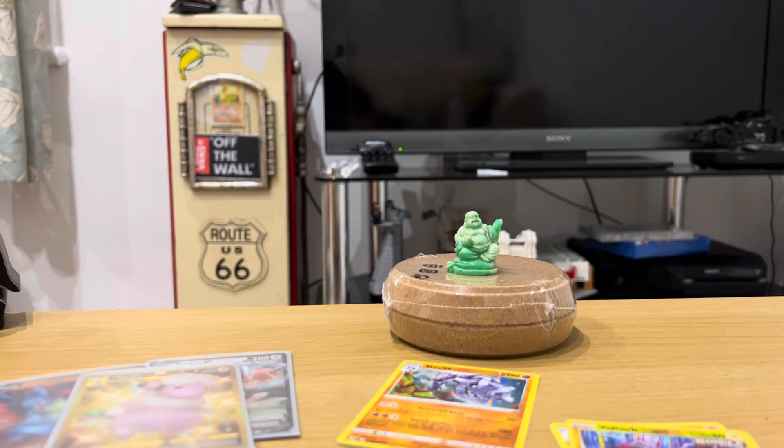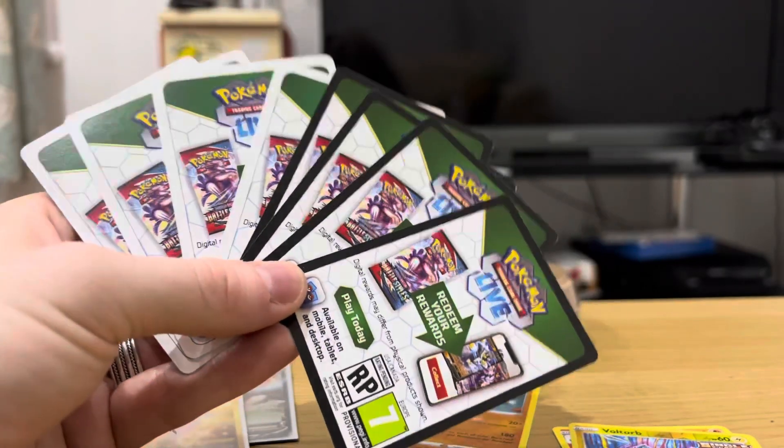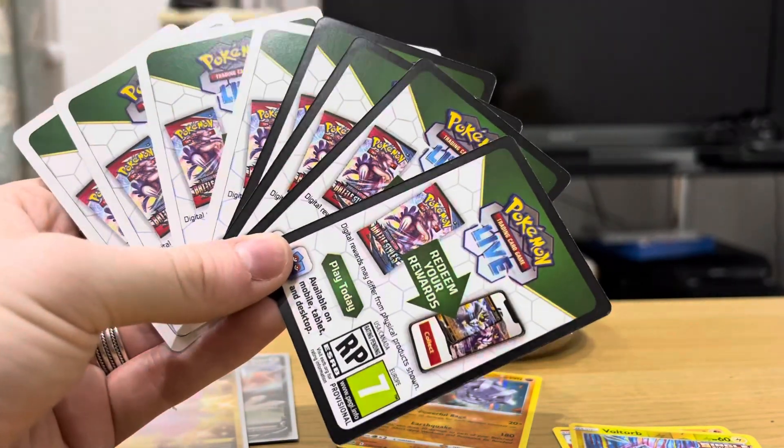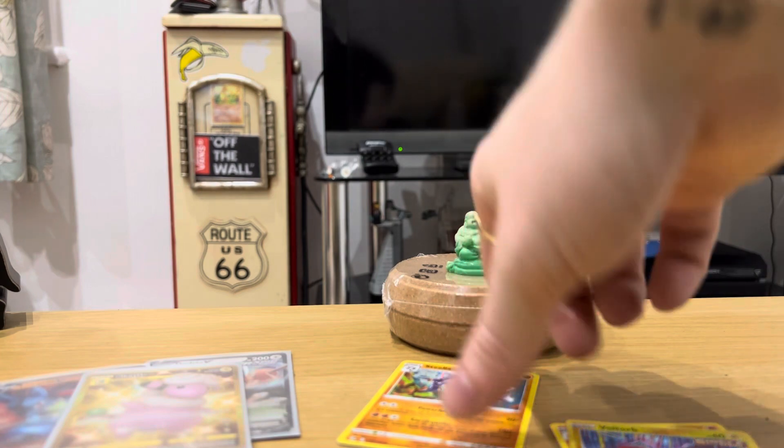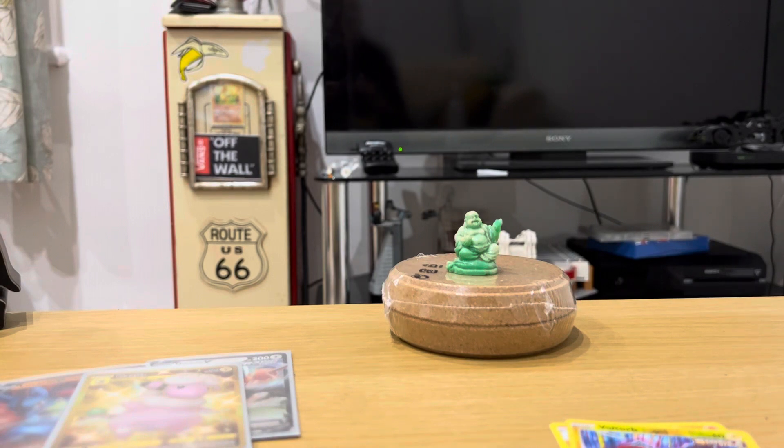So we got four black code cards and four white code cards because we got four holos and four non-holo rares. How lame is that? We need to boycott this different-color code card maneuver. I saw the white one and I thought maybe they'll be even better than the black ones, but obviously that is not how it works. Quick little recap: put that Steelix in a sleeve. The lucky buddha - you know what, I think he might come back.